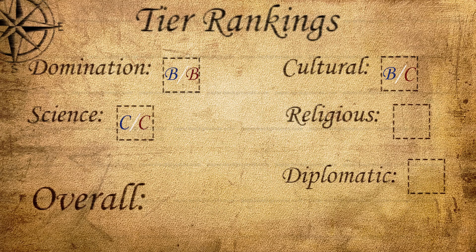For both religion and diplomacy, both leaders get Cs. They don't really have bonuses towards either victory type, and nothing discourages them from pursuing those either. You could maybe argue England deserves a D in diplomacy since domination leaders now lose more diplomatic favor from grievances, putting her at a slight disadvantage, but I don't think that's enough to push her down a tier in diplomatic victory.